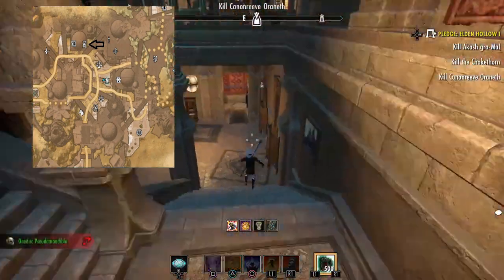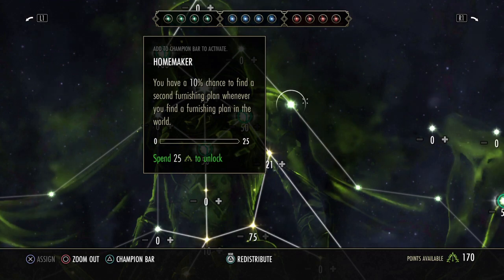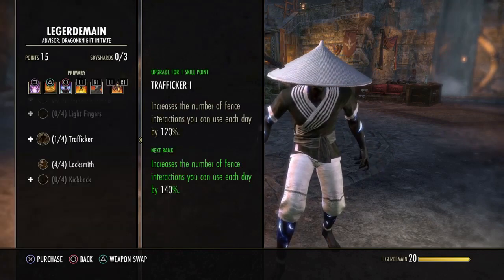One more tip: if you're going to be doing this for any extended period of time, don't forget to slot your Champion Point that gives you a chance of getting double the furnishing plans. Because over the course of any farming session, having a chance to get two will definitely add up. That wraps up this guide for leveling Legerdemain fast.